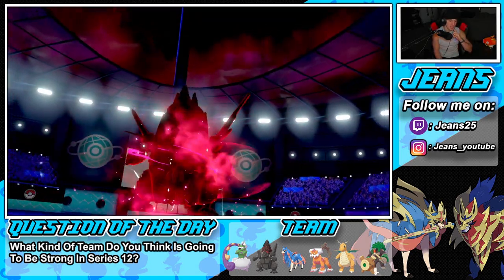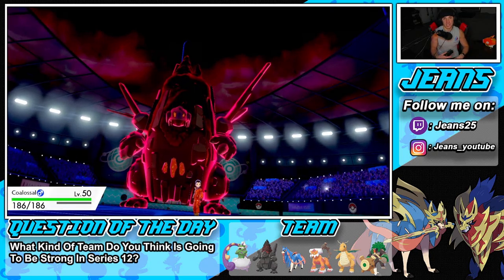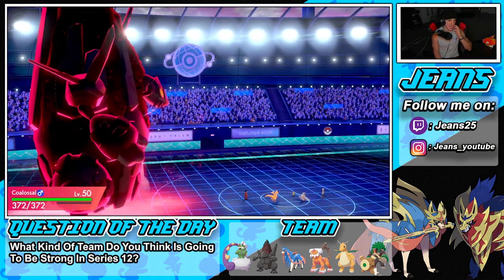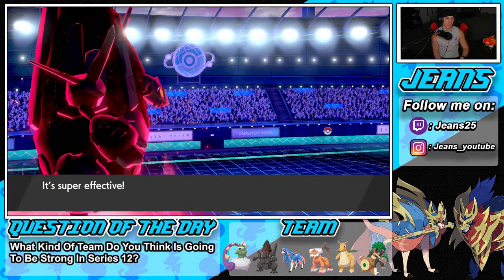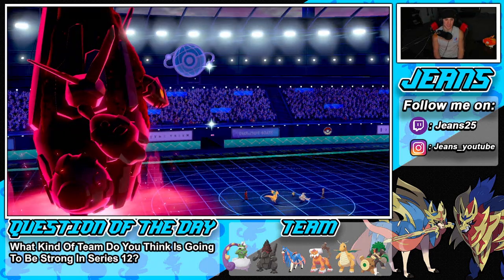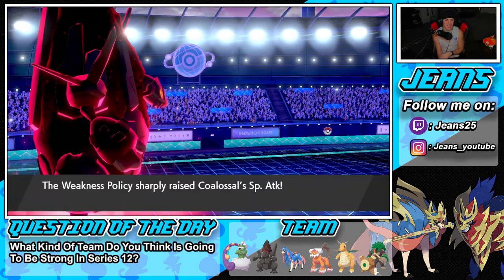Coalossal's G-Max move is really good — it's like Charizard's G-Max move, doing extra damage at the end of every turn, and it's STAB. Aqua Jet procs the Weakness Policy, we get Steam Engine rolling — we're plus six on speed and plus two on attack and special attack. Big damage incoming. But I wonder what he's going for leading Sableye and Dusclops.